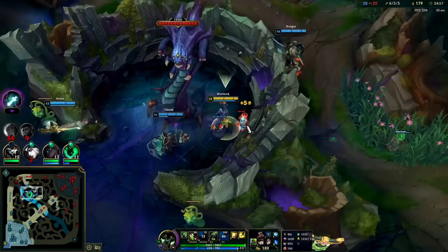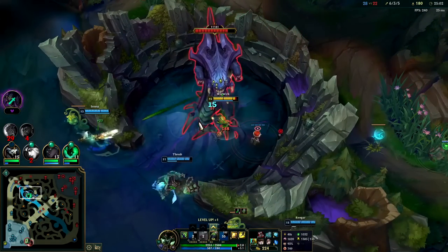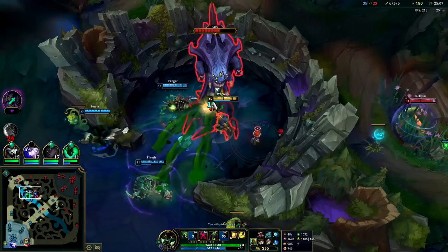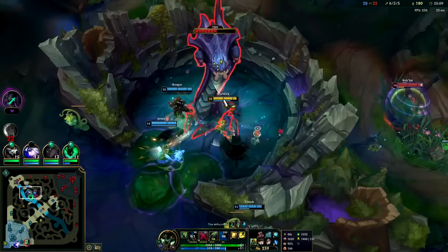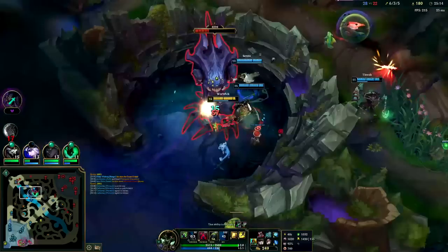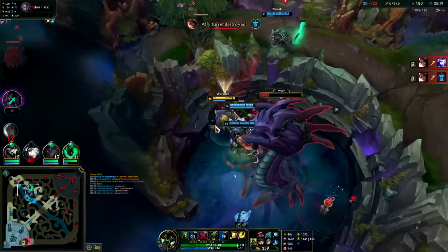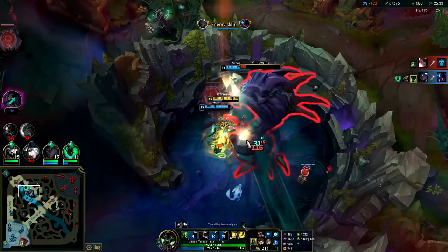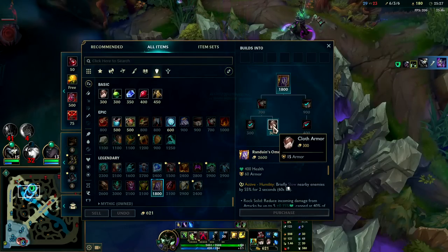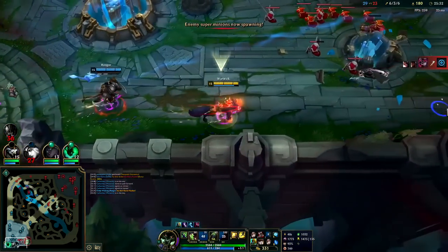This Young has been incredibly annoying — I don't want him to get away. That's free Baron. Generally you do R after your fear that way you don't miss. We might lose bot turret here, maybe bot inhib. I think Baron's worth though — for 300 gold apiece they don't have a good split pusher, because I can solo any of them on their team. If they send someone to split for that open inhib it's not gonna be worth it.